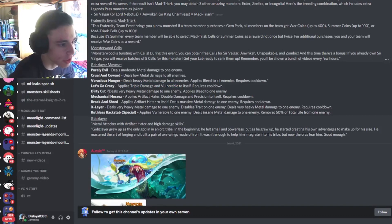You could use Lexico Crazy, then turn transfer over to get rid of the vulnerable, and he just deals triple damage. Then Dirty Cut Deal deals very heavy metal damage to one enemy and applies bleed — nothing special but very heavy metal damage is good. Mechanical Horses applies artifact hater, double damage, and precision to itself — that's a pretty good move. Break and Shred applies artifact hater to itself and deals massive metal damage to one enemy. X Layer deals very heavy metal damage to one enemy, disables trade on one enemy, and then deals very heavy metal damage again — not sure if that's a typo or if he actually does it twice, but if so that's pretty cool.